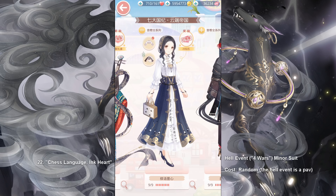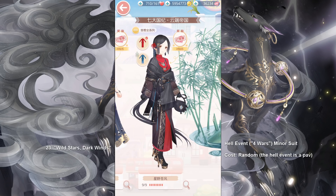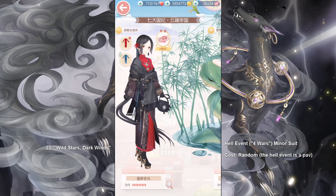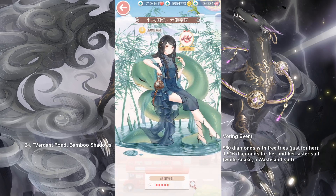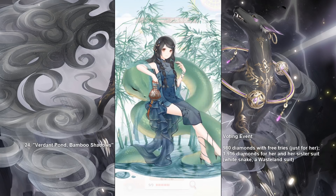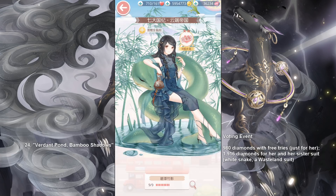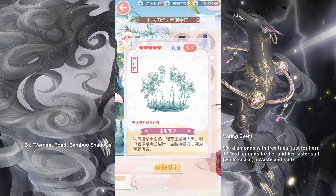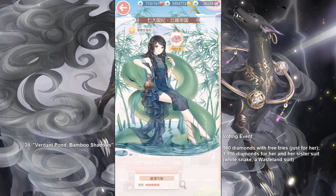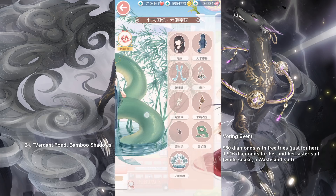This was another minor suit from the same Hell Event. It has recolors and is very elegant looking. And the last minor suit from Four Wars is a more wild looking suit — she looks very capable. Then we have Verdant Pond Bamboo Shadows, which comes with a giant snake. This was from a voting event where we vote for which suit we want an NPC to get. She was 980 diamonds if you just wanted her. If you wanted both this suit and the other one, they come out to be about 1,916 diamonds. Her accessories like the snake and the bamboos in the back are very useful — that's an actual pond you can put into your entries wherever you like.